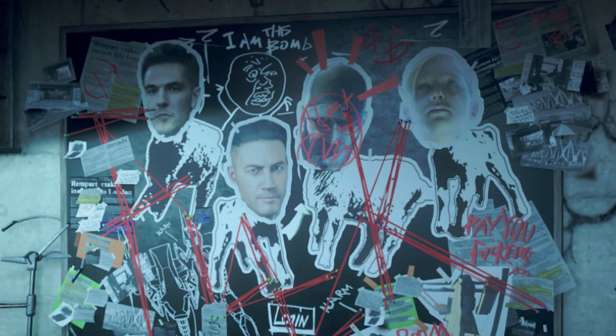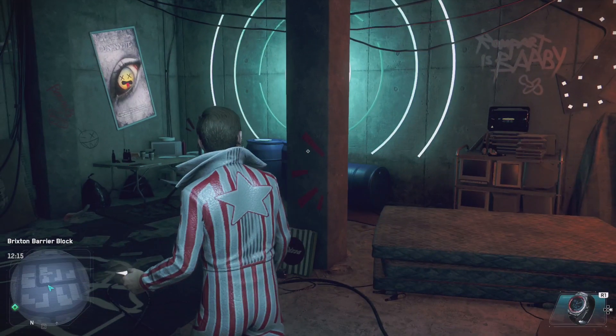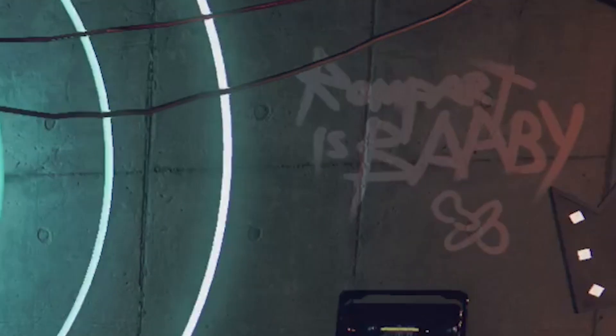you see those two brand new characters that we have never seen before. Then we see Aiden with a lot of scratches on his face. And then on the right side, we see Sky Larson's face. And then right here on the wall, we also see a name, which is Rampart. I have never heard of that name before, and this could possibly be also a brand new character in the game.